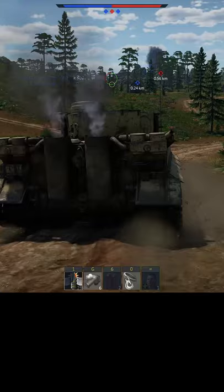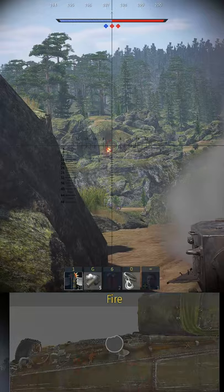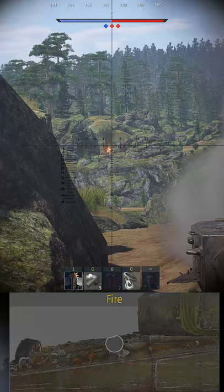This is similar for aircraft. Shoot the engine, disable the wings, heck, aim for the pilot, and you'll be able to gain the upper hand in battle. Particularly if your crews aren't fully upgraded, which means things like reloading are going to be objectively slower than some people you may be facing.